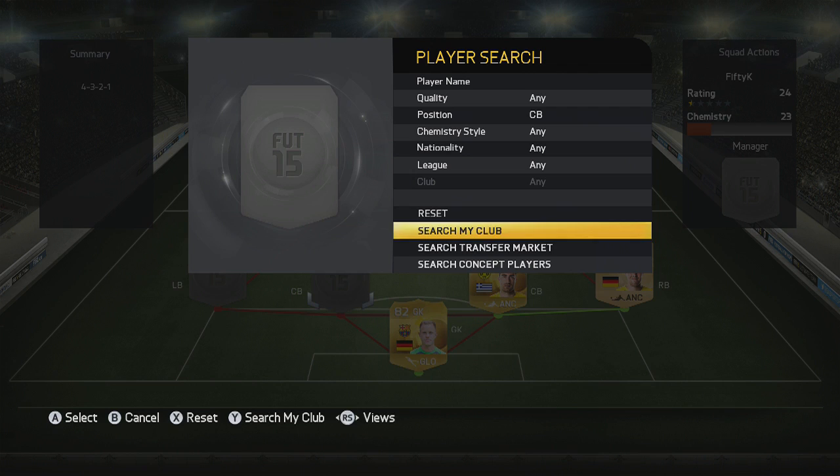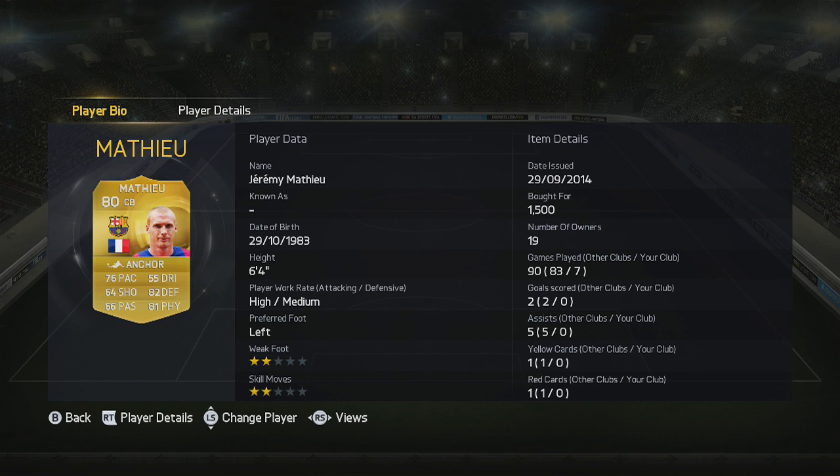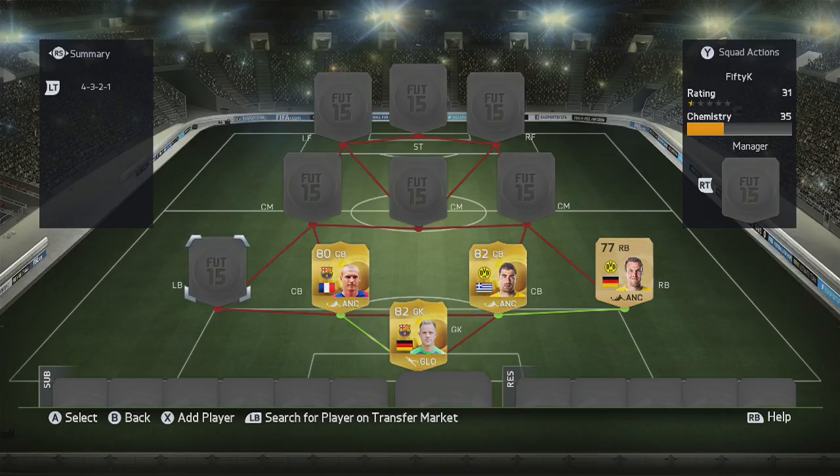The other centre back is Jérôme Mathieu — 6'4", so he's definitely going to win those headers for you. He has decent defending on the ground as well and is no slouch at 76 pace. Definitely a player I'd recommend if you want a cheap centre back.